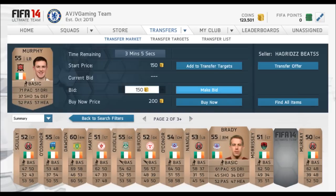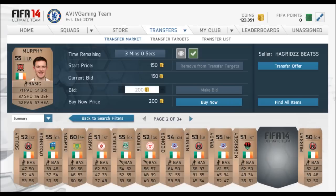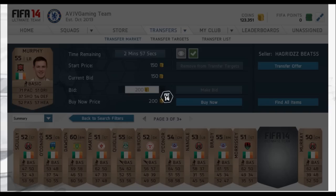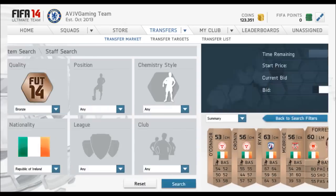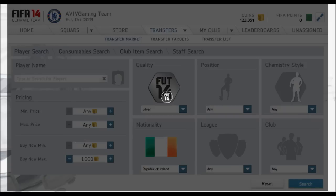Here I found a Murphy - I'm going to put a bid on him. He's also in one of my starting 11s for my Irish squad. You can also look for silver players, but in terms of buy now the cheapest was around 600 coins last time I checked. I'll search up to 1,000 just in case because prices are going up.